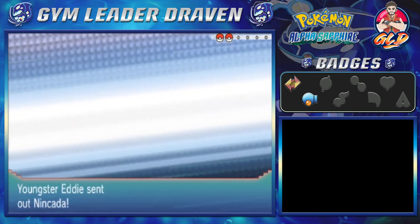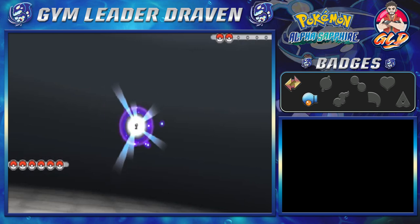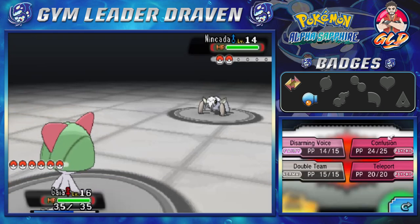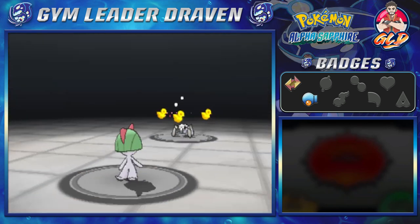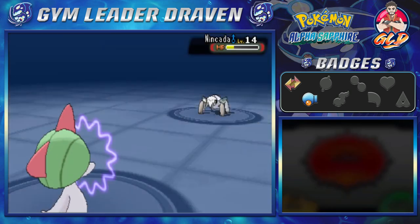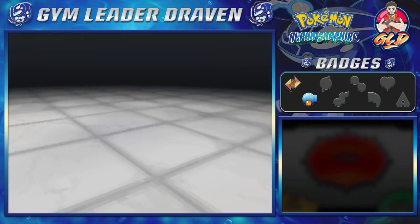Youngster Eddie is coming out with a Nincada. Is it fast? It can be fast — it's not too fast. We're going to use Trace and Compound Eyes ability. Let's go straight for a Confusion attack — that nearly knocks out Nincada and adds a confusion effect. Come on, hurt yourself! Fierce Waves hits us. I always get hit five times — that was just luck.